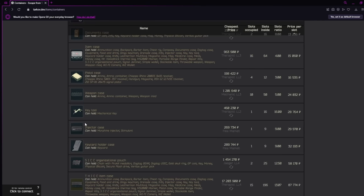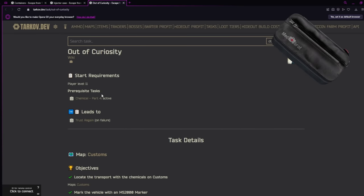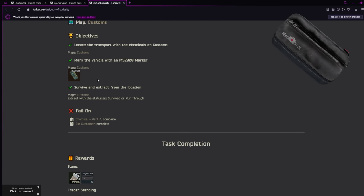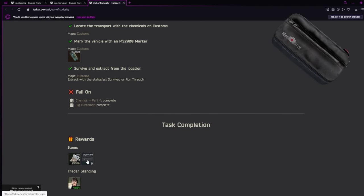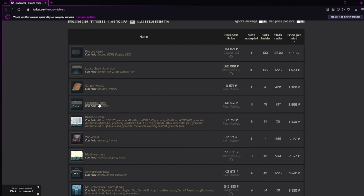Jumping into the specialty case category, there's only one in here: the injector case. To get this one for free, you complete Out of Curiosity from Therapist. You get this quest pretty early at level 11 — all you have to do is locate a truck, put a marker on it, and come back to collect your reward. This quest is a three-part where you can turn it in to Therapist, Prapor, or Skier, and each gives a different reward; Therapist's reward is the injector case.